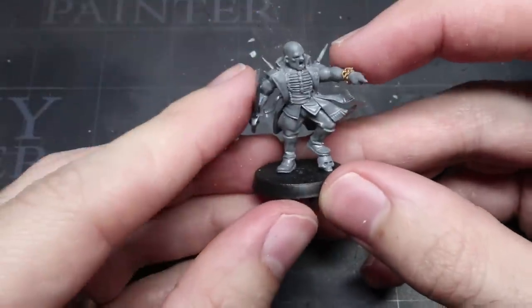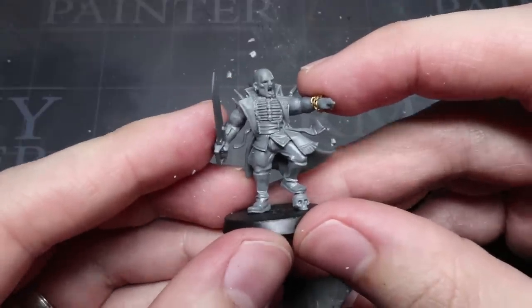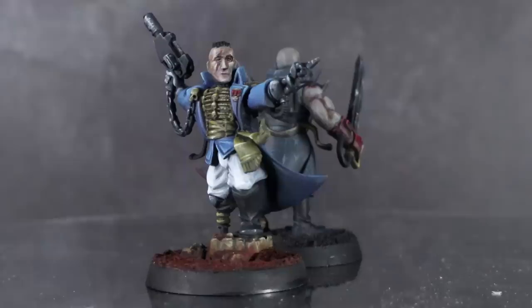With that done, glue on the torso and set about painting both of your Admirals in colour schemes that suitably represent their factions — which should leave you with something that looks a bit like this.